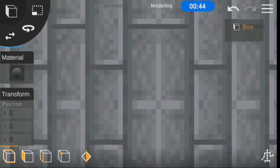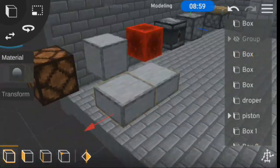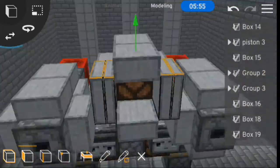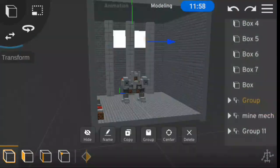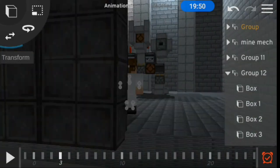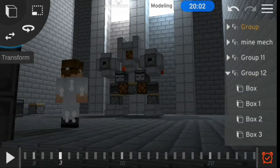For the fourth and final scene, we're going to be making a dark, partially lit basement with a Minecraft robot in the middle. After one hour and 33 minutes, we have all the scenes ready with about two hours and 27 minutes to go, and now we get to the animating part.